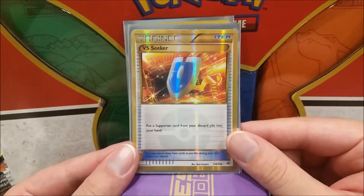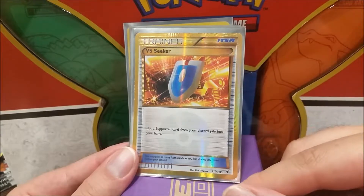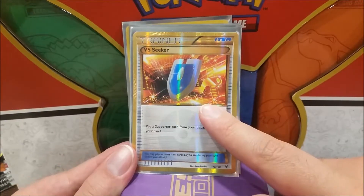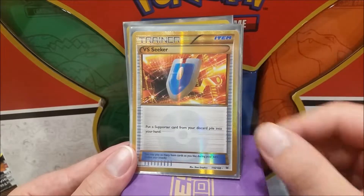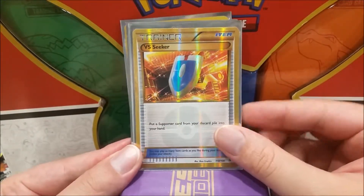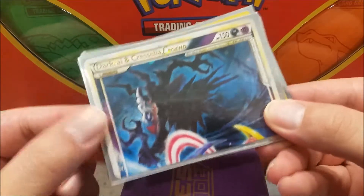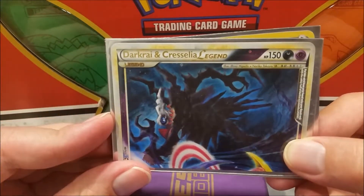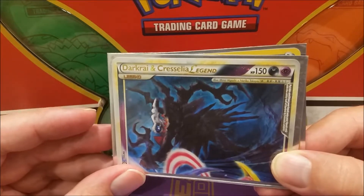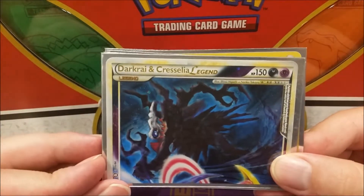A regular VS Seeker was going for about 10 bucks for the longest time, but the golden one was going for about $15 to $20 before it got rotated out. This card was a secret rare that allowed the VS Seeker to stay legal for an extra year because it was printed one set after the cutoff date — allowed all the previous ones to come back. Now I've got one of these in my collection. And here by far is one of the best arts I've ever seen — a Dark Raichu Celesteela legend card. Look how sinister and dark that looks — just so evil, like it's coming through another dimension.